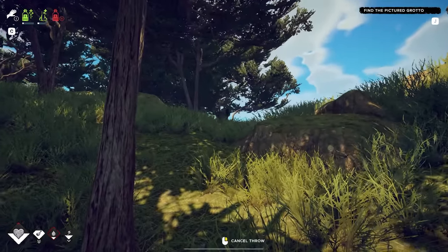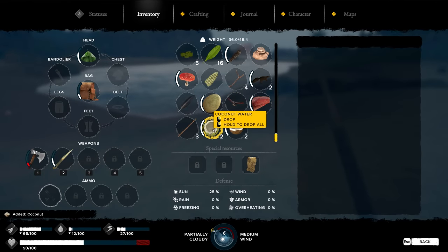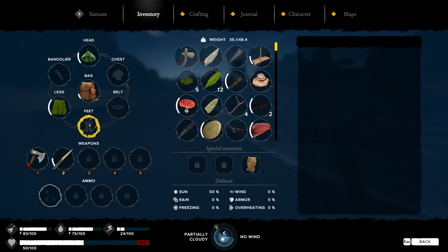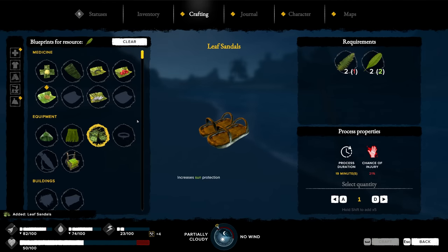I need these trees, so we should probably just kill him and get it over with. We're getting into coconut territory. We should have plenty of coconut water now. I suppose it's time for a leaf skirt. Still looking for a chest piece or belt. Did I never make the sandals? I don't think I did. We can make the sandals.